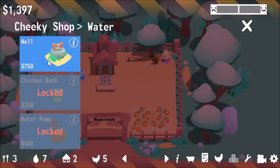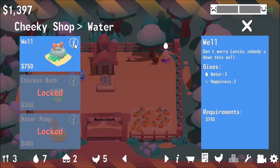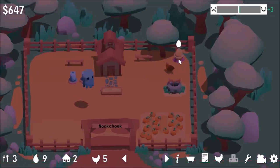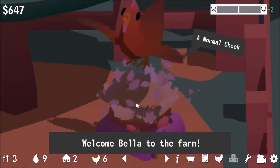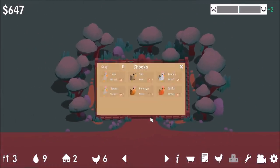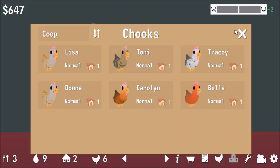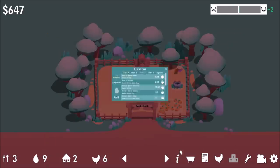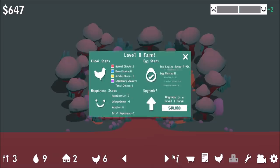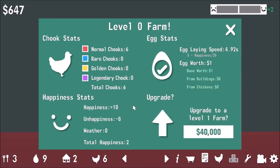The well gives water and happiness — let's put it over here. Why aren't you in bed? Bella is here — hello, Bella. Go do chicken things. How's everyone looking? Everyone's normal. Happiness is great.